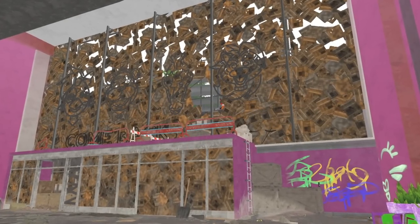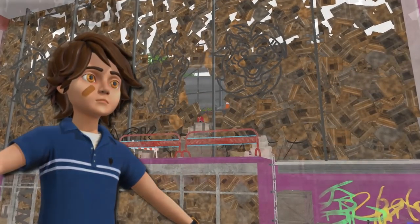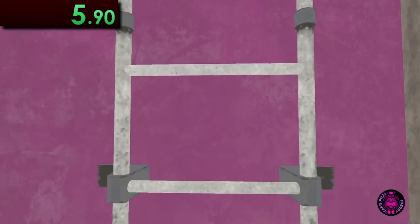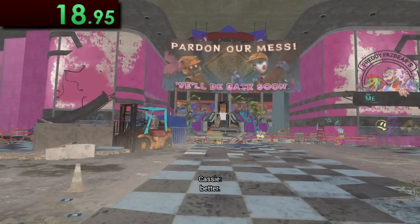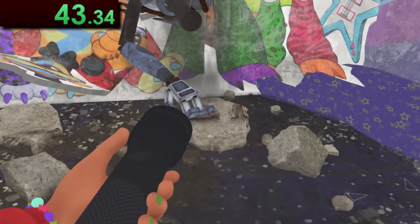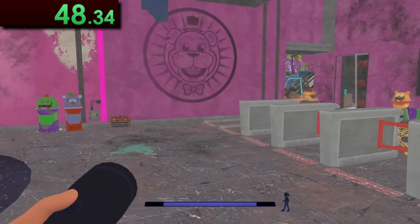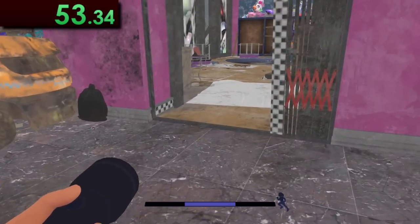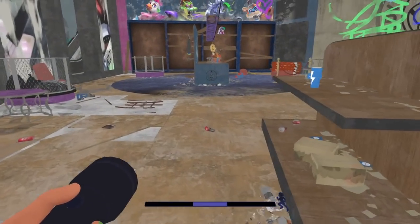We start things off as Cassie hops into the now abandoned Pizzaplex in search of Gregory, who we played as in Security Breach. Time for the speedrun starts as soon as we take control of Cassie. We then head down this ladder and hear a walkie-talkie in the distance that we need to investigate. But first we need to grab a flashlight. Now, this won't do us any good here since I've disabled all the lighting in the game — it makes things easier to see and can allow things to load a bit faster.